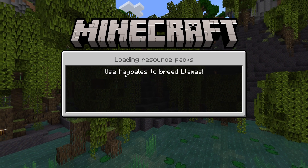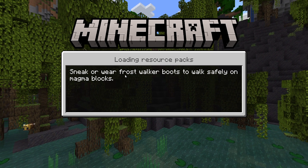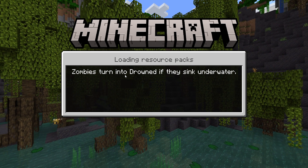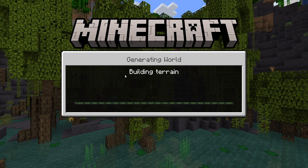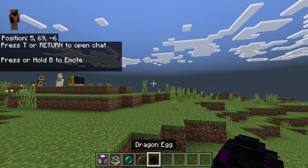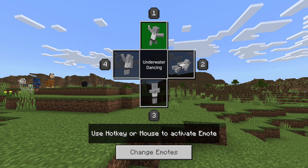Let's go over into a game real quick and jump into our test world. Since I'm on Windows 10, I'll be pressing B to pop up the emote wheel — I still call it a wheel even though it's a cross now. It kind of worked like a radio wheel before. If we just push B it pops up, and you can also just push the number keys on Windows 10.